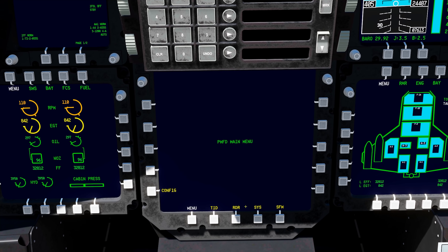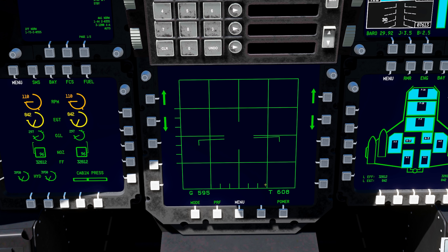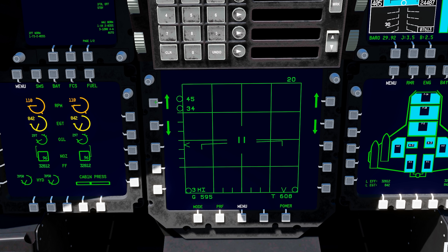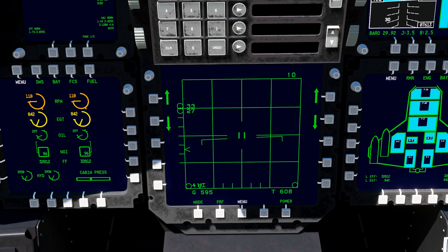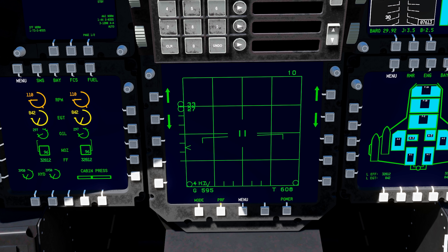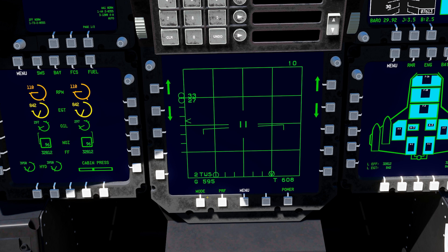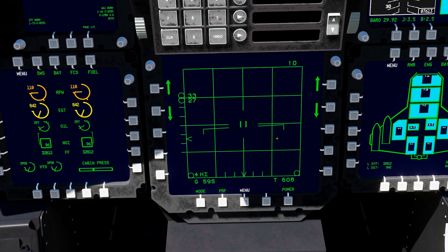Looking at the radar screen, the center MFD has a button called RDR. Press it to bring up the familiar F-15 radar screen, then press the Power button to turn on the radar. Elevation controls are on the left side, range is on the right. PRF (Pulse Repetition Frequency) is controlled via its dedicated button, and Mode switches between Range While Scan and Track While Scan. That summarizes the F-22 radar.